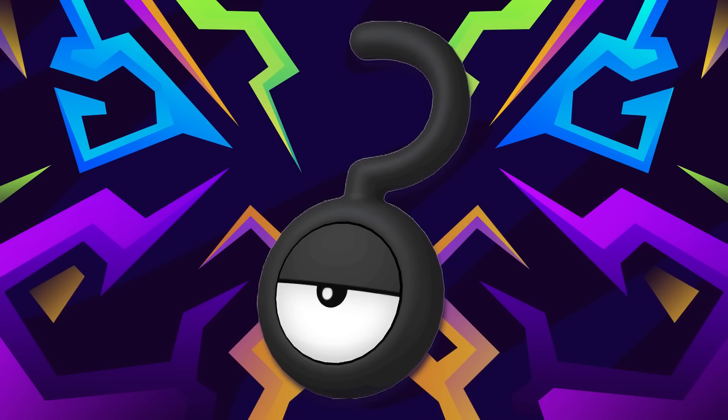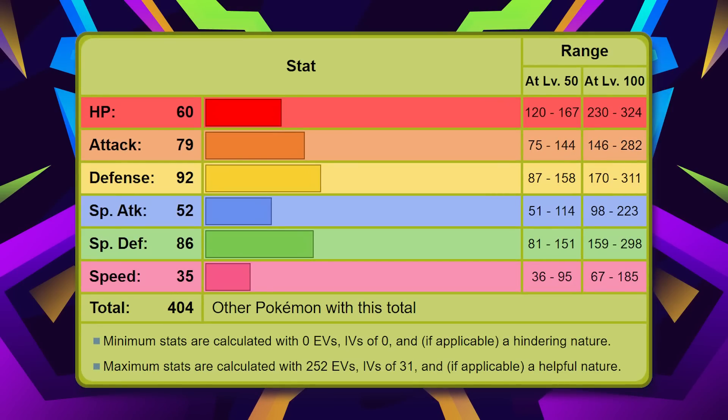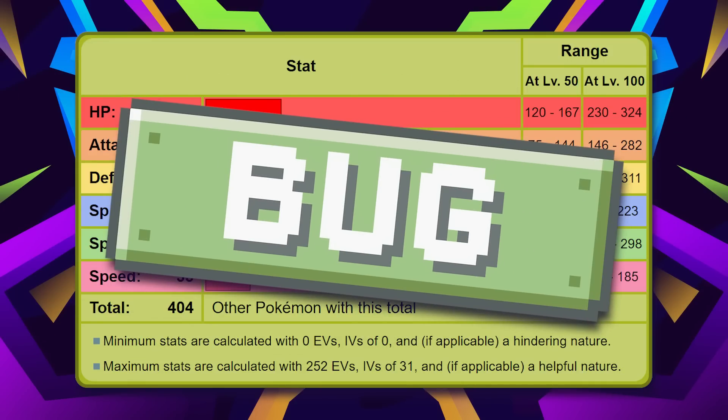Why is it mediocre? Well, firstly, its stats. None of these stats are really any good. 60 HP, 79 Attack, 92 Defense, 52 Special Attack, 86 Special Defense, and 35 Speed are all pretty middling, with nothing reaching over a base 100. A base stat total of 404 in total. Not only that, but they gave it the rather unfortunate pure Bug typing, which doesn't really do much offensively, and is absolutely mediocre defensively.